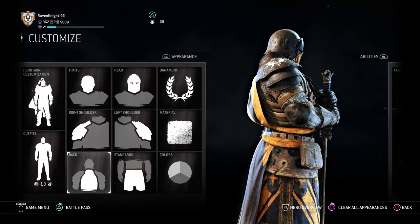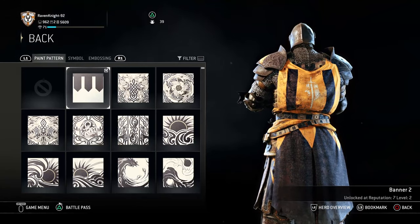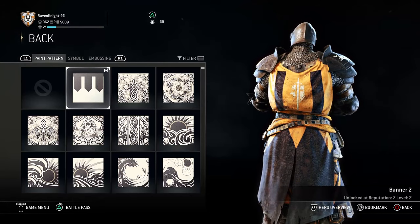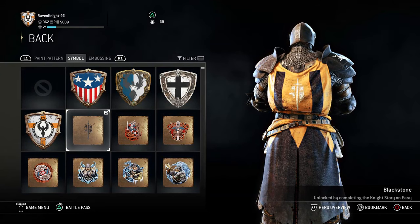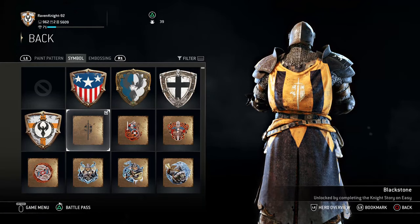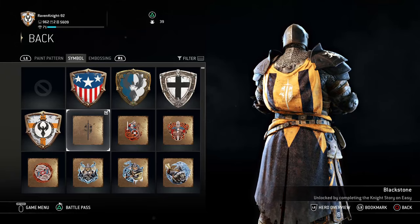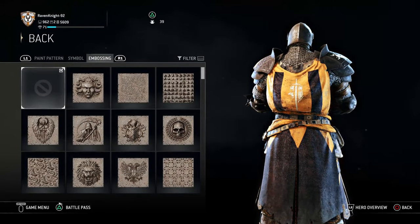Now let's go down to the back. For the back, you want the banner 2 paint pattern, which you get at reputation 7, level 2. For the symbol, you want the black stone symbol, and you get that by completing the knight story on easy mode. Go to the campaign, play easy mode, finish the knight story, and you'll get this symbol — slap it on his back and you're good to go. No embossing.